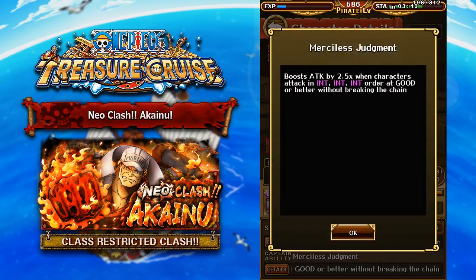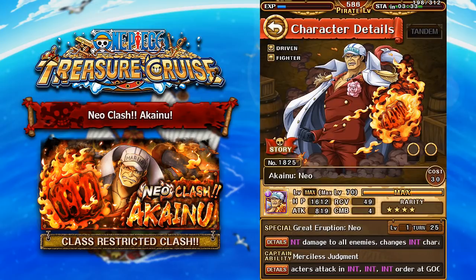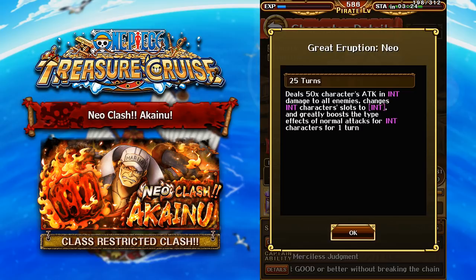His captain ability is slightly different from the previous version where you don't need to attack with strength units, you just have to attack with INT units this time. And also his special ability actually did get a buff as well. It is now only a 16 turn cooldown, whereas his previous raid boss version was 17 turns. And it does the exact same thing, except with INT, of course.